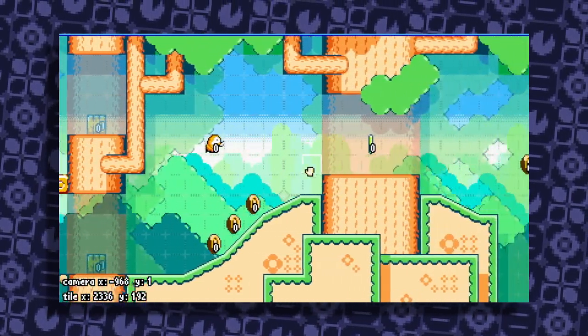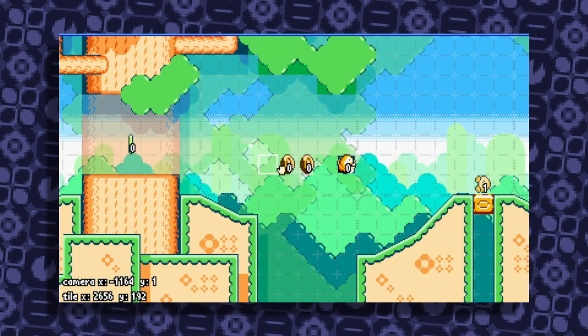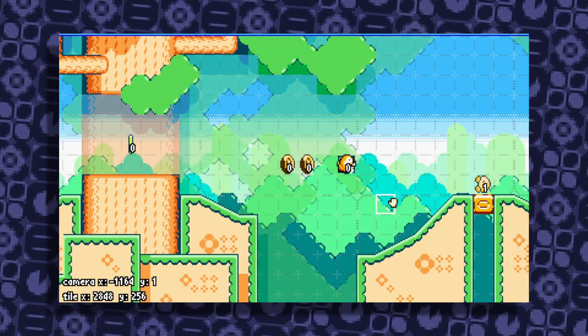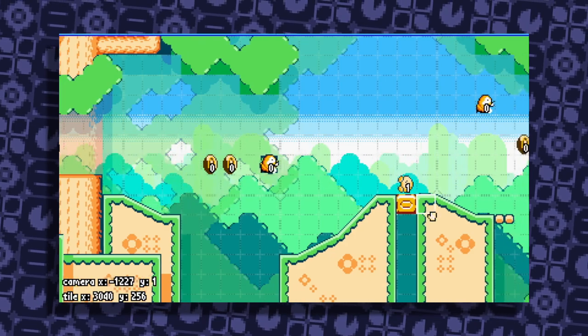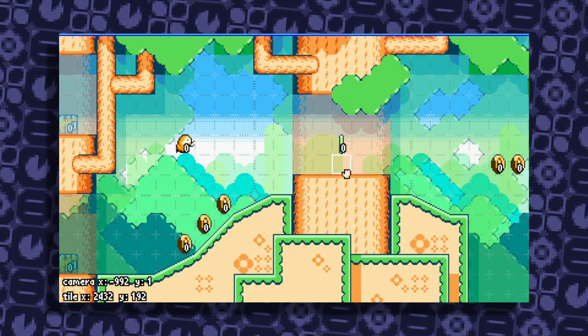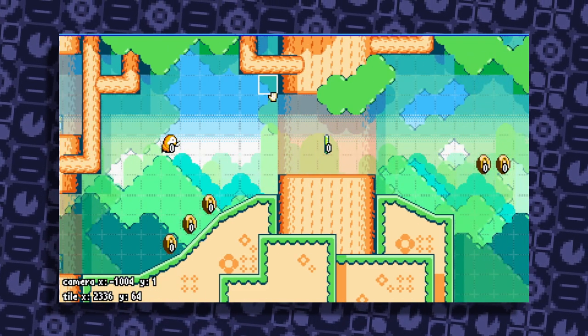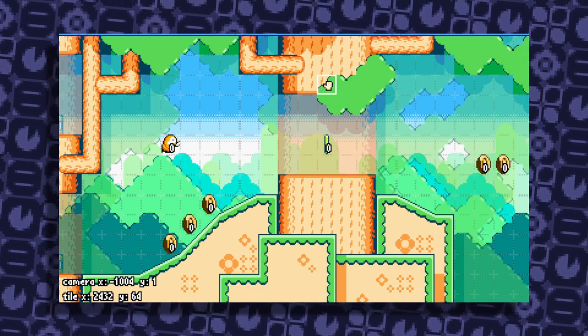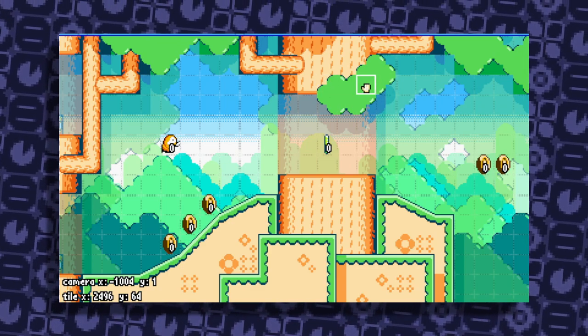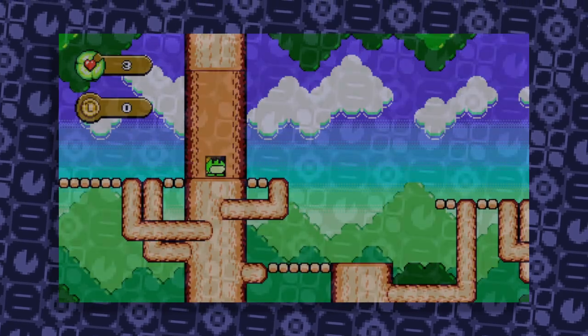This level generally involves a lot of these options of whether the player should interact with the honeycubes or not — like this one here. It kind of goes on for the whole level, so I feel like I don't have to explain beyond this checkpoint. After this I can explain a little bit about the tileset and the visuals.